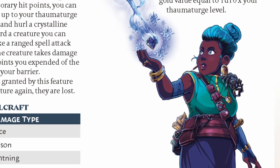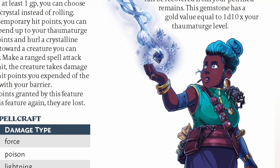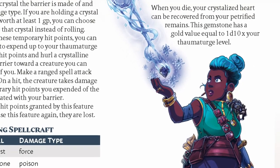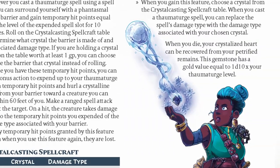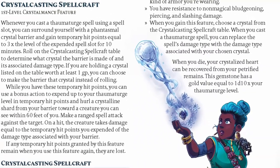Crystalmancy has a Thaumaturge channel their magic through a crystal to take an offensive role that increases their survivability. You create a barrier made of crystal which pads your hit points with temporary HP, and allows you to use that temp HP as a resource to send crystal shards at your enemies.